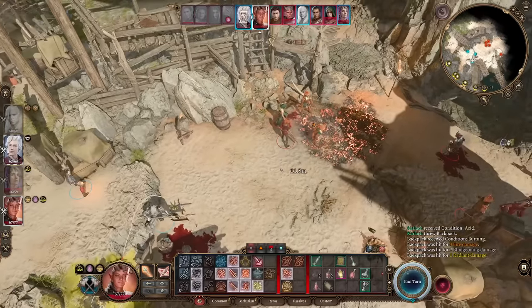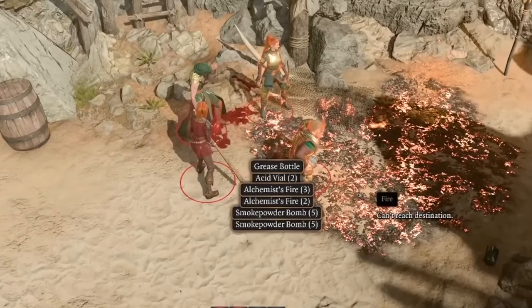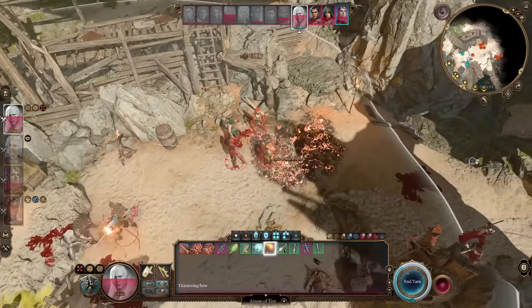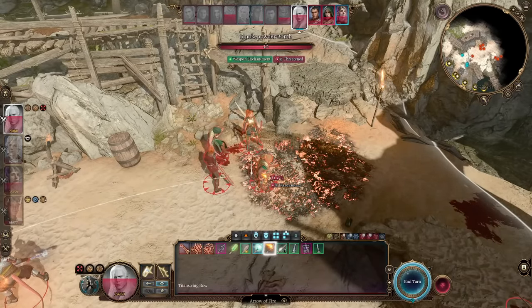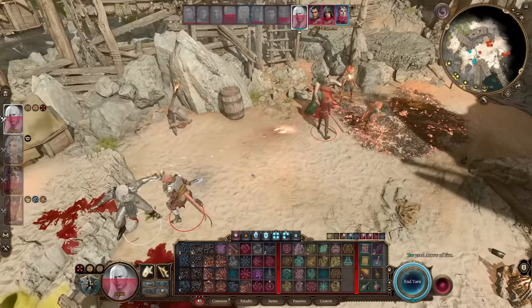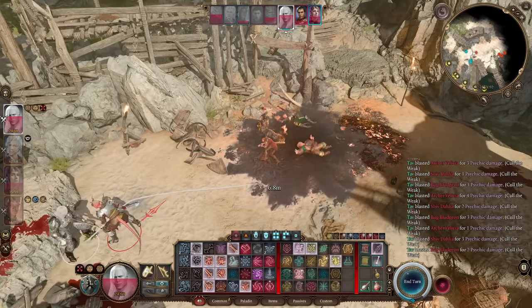When you throw a backpack filled with explosive items like alchemist's fire, smoke powder bombs, caustic bulbs, and spiked bulbs, you can create a massive bomb that you can set off with an arrow, a fire, or other flame source. This backpack bomb might just be the single highest amount of damage you can do in a single turn in Baldur's Gate 3. I highly recommend you give that a try.